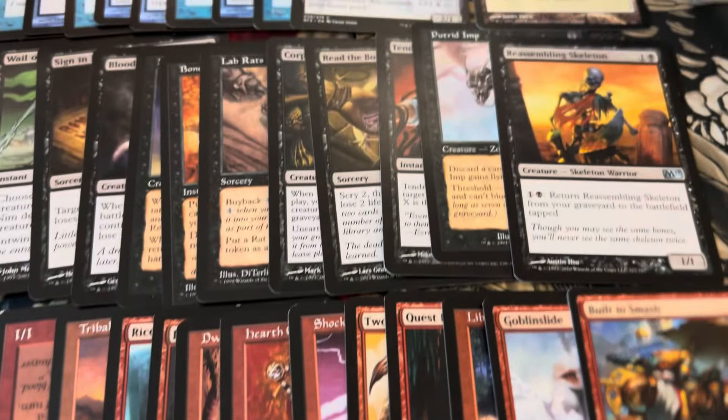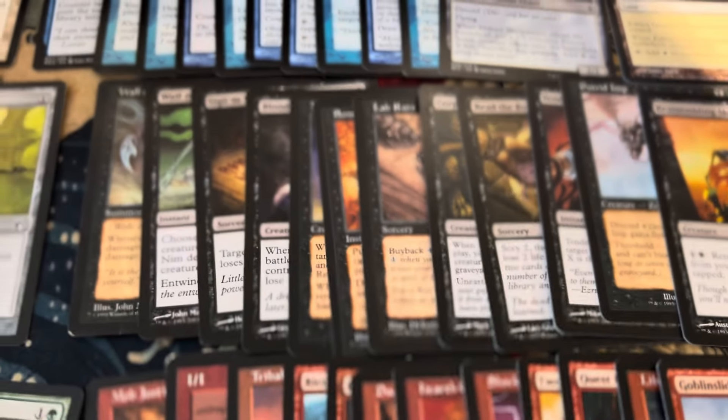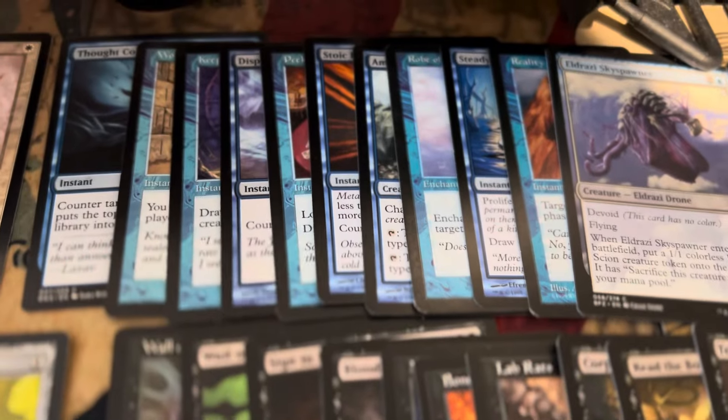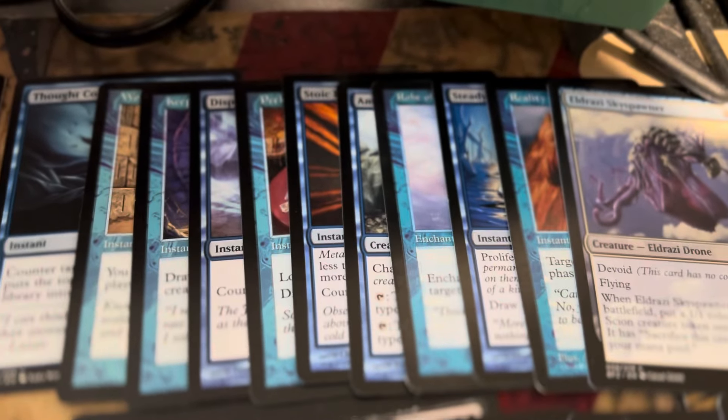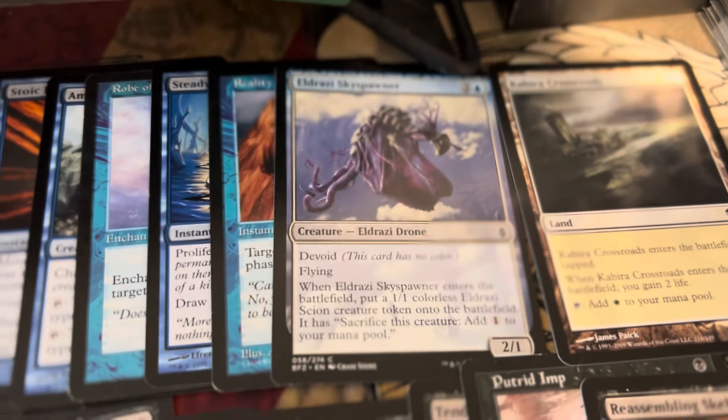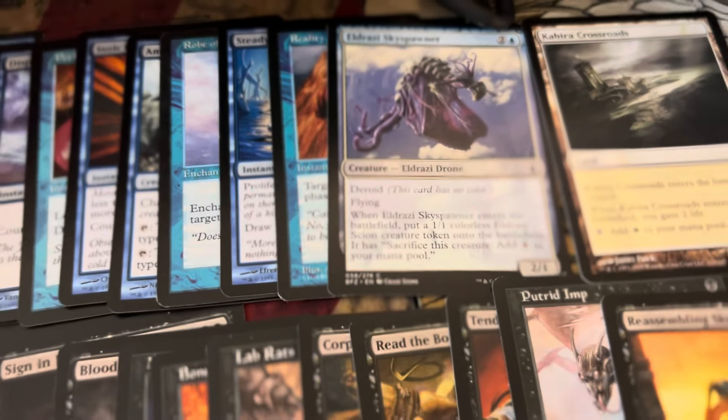It's really random — some of them are just common commander cards, Sign in Blood, you know. Peak Reality, Eldrazi Sky Spawner is selling really well too.